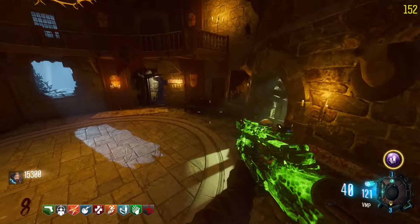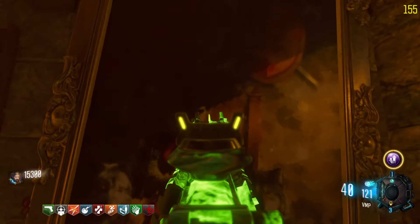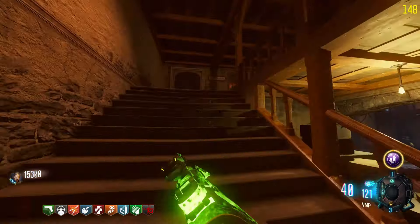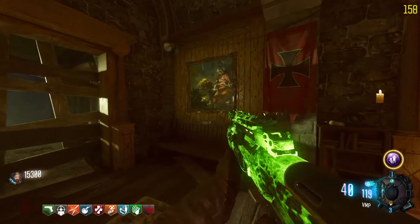You have to go around and interact with four paintings in order. They always spawn in the same location but the order can switch. The locations are under the clock tower, in the clock tower, in the church up the right side of the stairs, and the last one is in between Samantha's room and the power room.